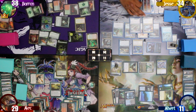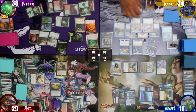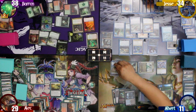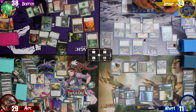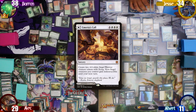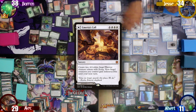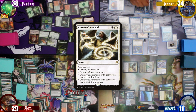On Jesse's upkeep, he spends a treasure to keep the Mystic Remora around. Baron makes a 1/1 Dragon token off his Broodmother and I make another Koma Coil. On his main phase, Jesse casts Emeria's Call, giving all his creatures indestructible — and not bothering to make the 4/4 Angels — since his next spell is an Austere Command, choosing both modes to destroy all creatures.